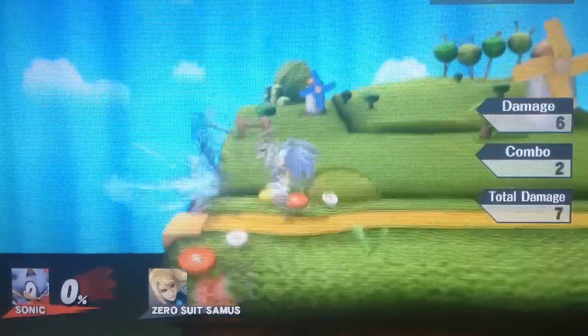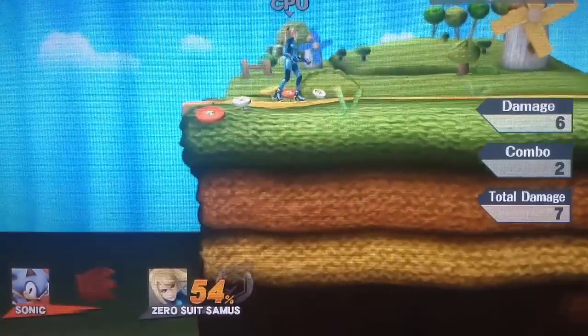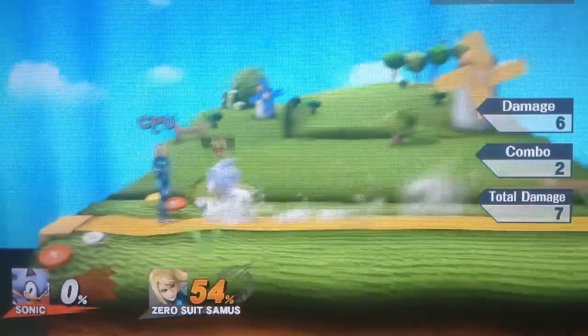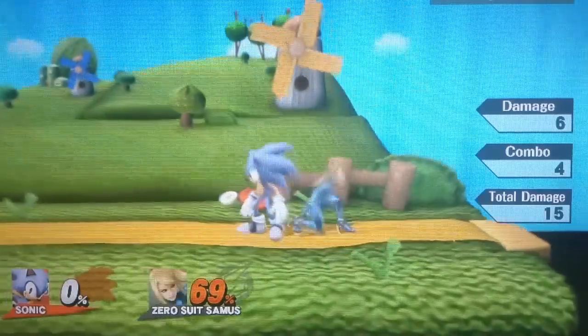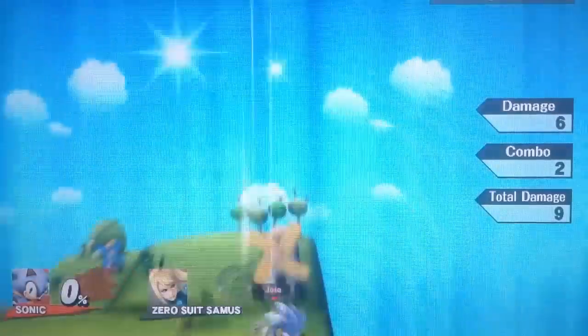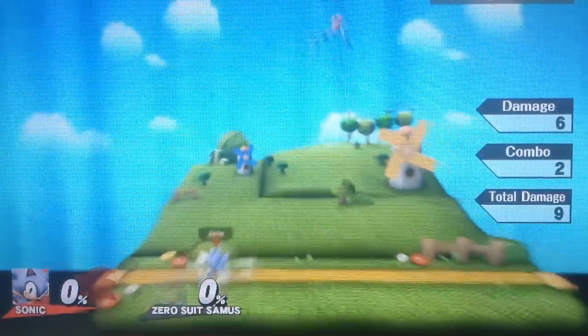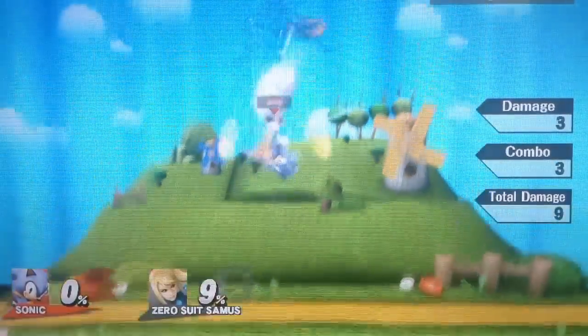With up throw, you can go for up throw into up B, into up air, or just up throw into up air, which works semi-decently. Now the opponent can DI out of this, so it's really not the best combo, but it happens so fast that it's similar to Pikachu's up throw into down B — it's really hard to dodge if you're going fast. You can use this as a mix-up kill move if your opponent is really getting used to your smash attacks.